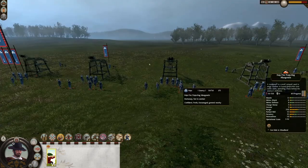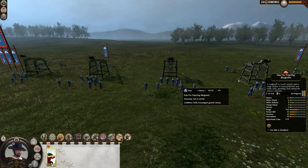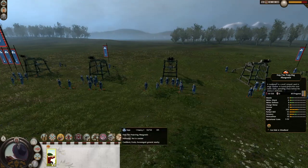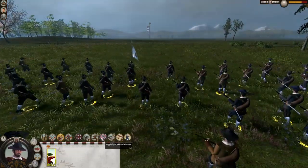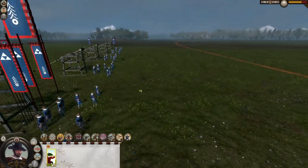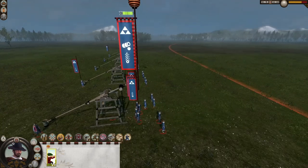Hi y'all, welcome to the second fight. This time the Hojo fire projecting mangonels — I hope I'm pronouncing that correctly — are fully upgraded, so better morale, attack and defense. But what really matters is the 53 reload skill increase and 43 accuracy. Let's see if this time they will be able to do more damage against our unupgraded musketeers. They are already in toggle light infantry behavior. Let's see if they actually use the extra range this time — last time they did, but with these units they might not, so I won't activate the increased range ability right now.